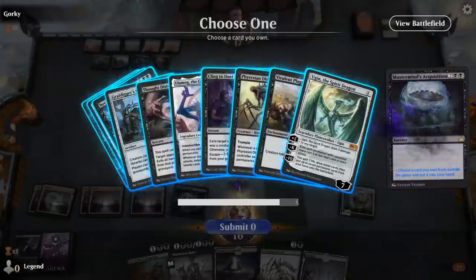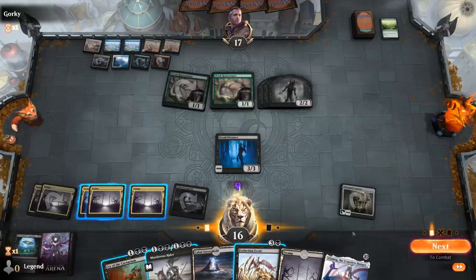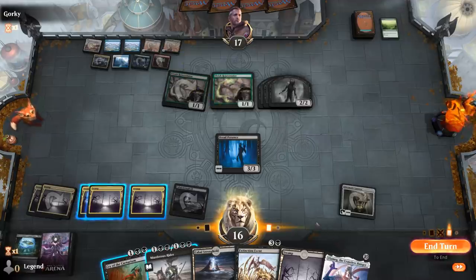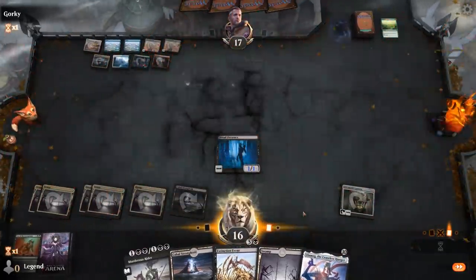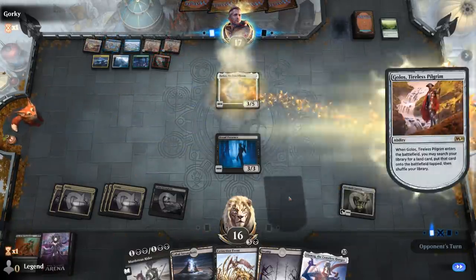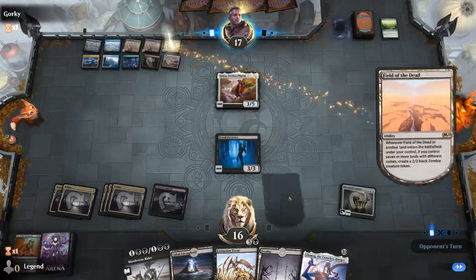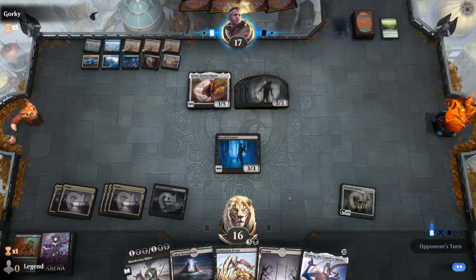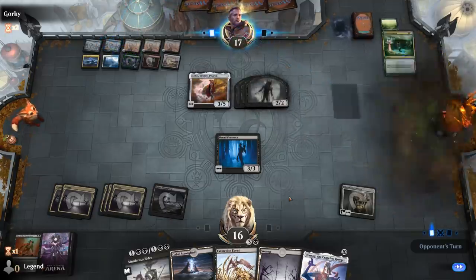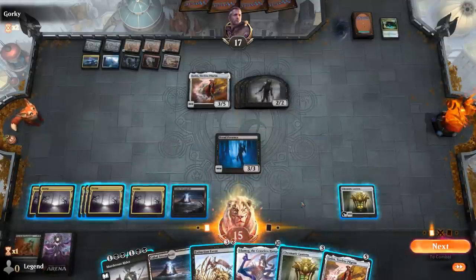Alright — we'll Acquisition for Ulamog and probably not do anything else. Maybe I should Cry of the Carnarium — I guess I could see them going wide and killing me even through an Ulamog if I take a bunch of damage next turn. There's Golos getting another Field, so those are starting to add up. But I do still have an Extinction Event to potentially wipe the board. I think it's Ulamog time.